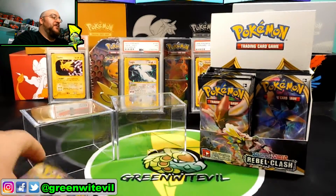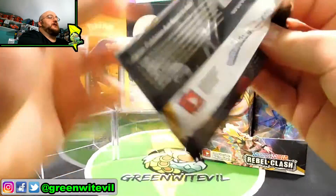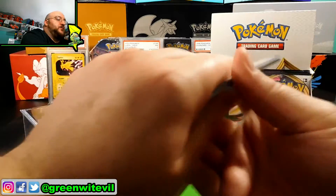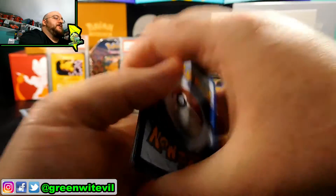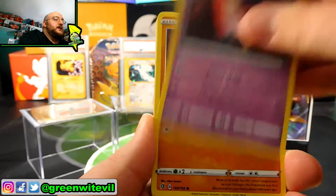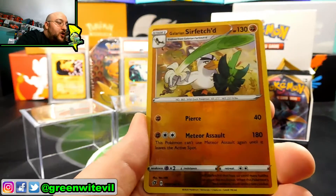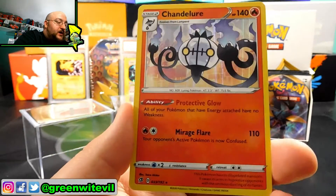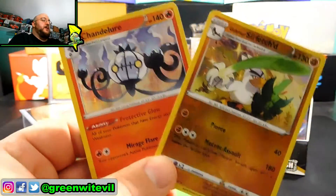So this open challenge is a bust, huh? We've got a Toxtricity VMAX on the cover for the last pack — and it's a white code, so we may have something here. Going through the cards: Skyla, Electrode, Zastu, Rolycoly, Meditite, Grubbin, Electabuzz, Natu, and a Reverse Galarian Sirfetch'd for one point. And a Chandelure Holographic for two points. We got ourselves a total of three points out of the open challenge pack battle.